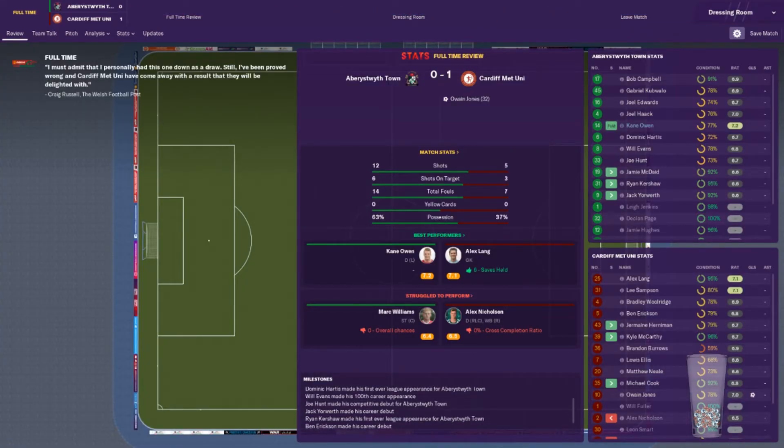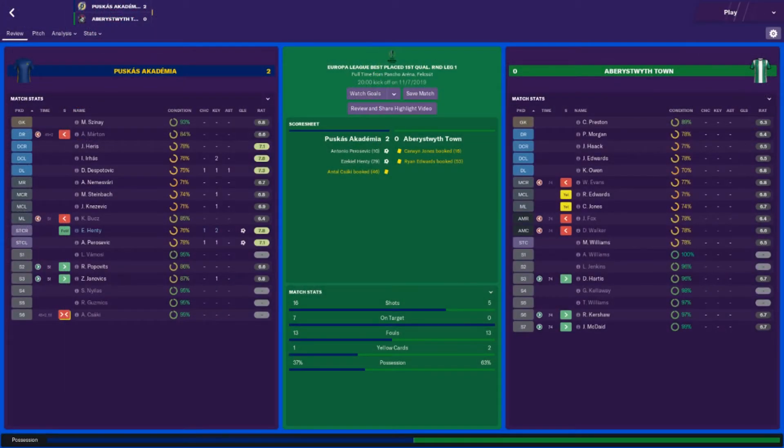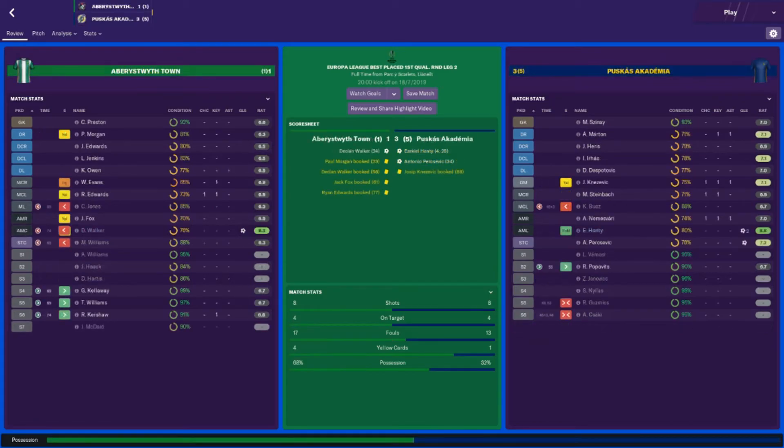Welsh Cup second round draw — against the side we actually beat in the last game of last season. If we win that, we'll face either the Druids or the team we beat to win this competition last season. Also, New Saints are already out — they got knocked out in the first round, can you believe it? Also, I forgot to mention — in the Europa League, we didn't get further than the first qualifying round. We got beaten 2-0 in the first leg and 3-1 in the second leg. But we got 600,000 plus an extra 200 grand for the stage, so I consider it a worthwhile endeavour.